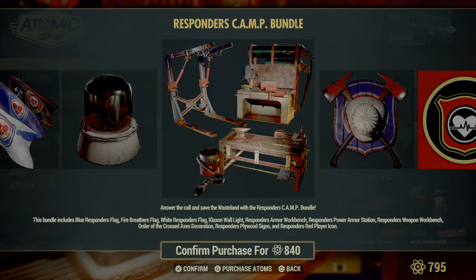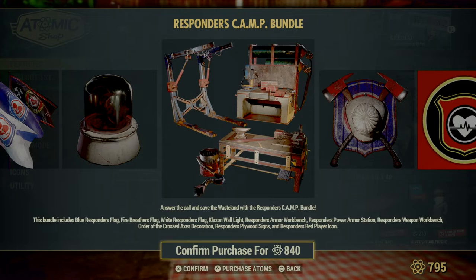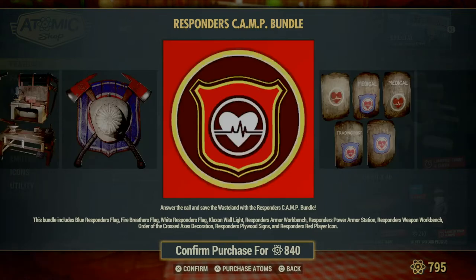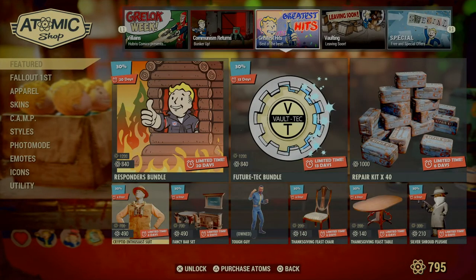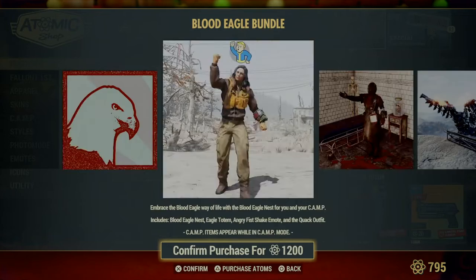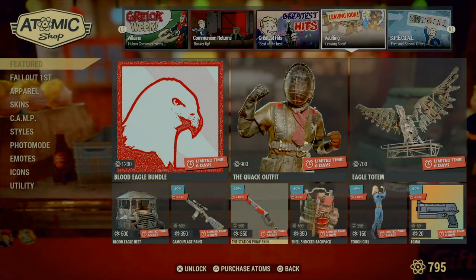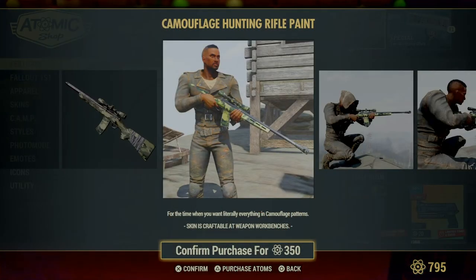Oh, definitely think I'm getting this one. There is a lot of things for the power armor stand, so that is one I probably will be doing. One leaving soon — Blood Eagle bundle. You'll also be seeing last chance on your Blood Eagle items, and the camouflage paint which is pretty neat.